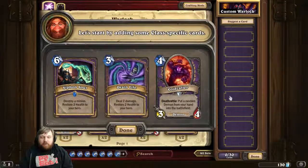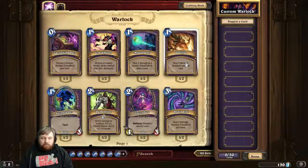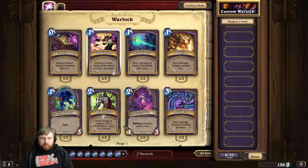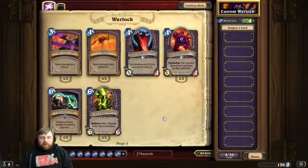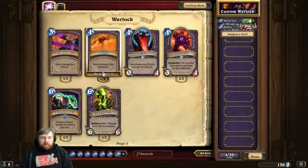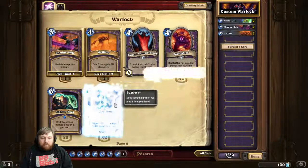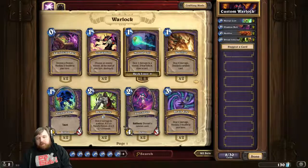Suggest a card. We'll start here - so far it's pretty good. Choose any minion, at the start of your turn destroy it - that's too slow. I'm gonna take Mortal Coil because it's a pretty strong card. I'm not gonna run enough demons for this to be worth it. Hellfire is amazing. Shadow Bolt is real good too. Yeah, we'll run Infernals - but those are like the only demons I'm really gonna want.